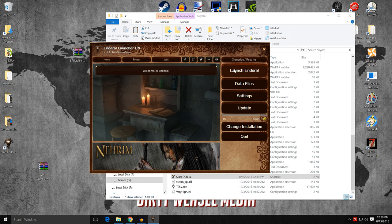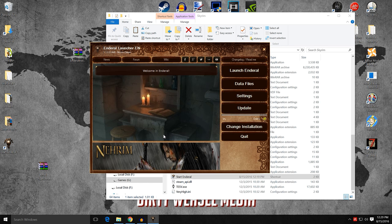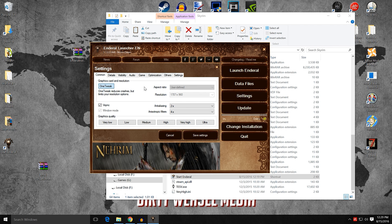You now have the Launch Enderal button, which will actually play the game. You have Data Files if you want to manage different mods — I don't recommend doing this. Then you have Settings, which we'll talk about next. The Enderal mod has a number of mods already integrated, and one of them is OneTweak — I'm a big fan of OneTweak and use it in the 2016 Skyrim modding guide all the time.